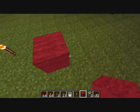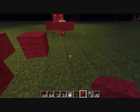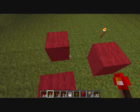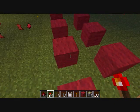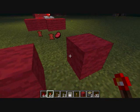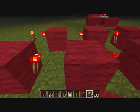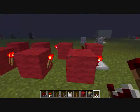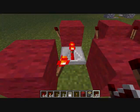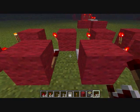Now you're going to build your RS-NOR latch, or RS-NOR latches. You build these like this — put your torches on, like that, and on this side as well. When you're placing down your repeaters, make sure to put them down facing this way — make sure to place this one first instead of this one first, because that'll just mess up your whole design.